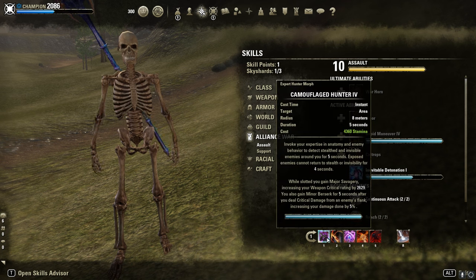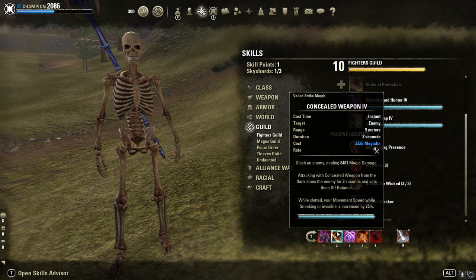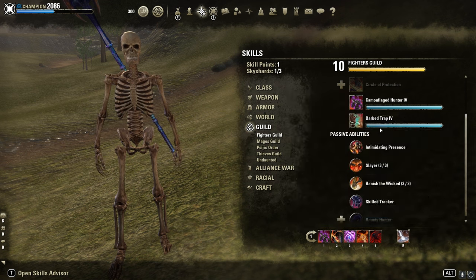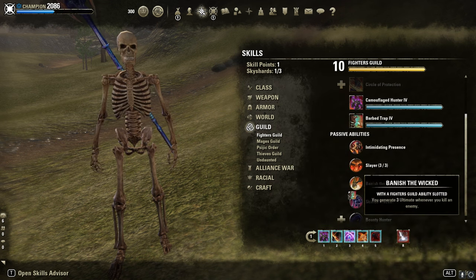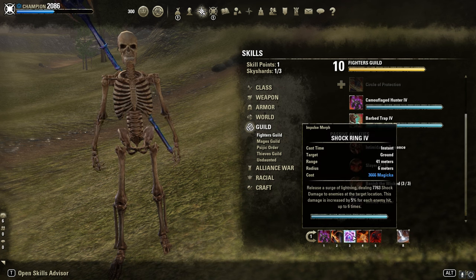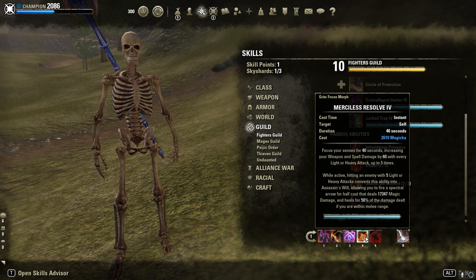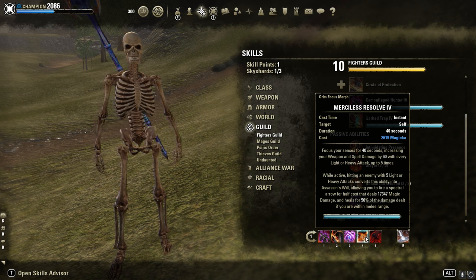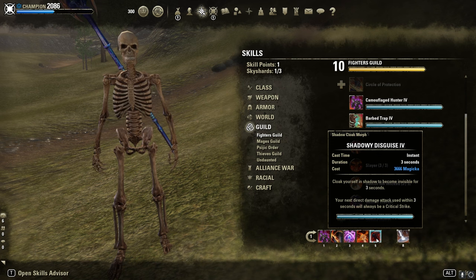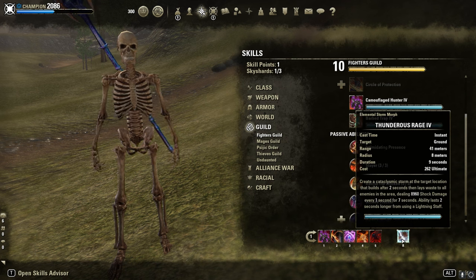Front bar: Camouflage Hunter for Minor Berserk and extra spare damage, thanks to the Warrior passive. Slayer, Conceit Weapon — you can swap Conceit Weapon for even more damage with a Barbed Trap, for example. Then our spammable Shock Ring, Merciless Resolve — try to keep up five stacks for 300 spell damage before you bomb. Cloak ability, Shadow Disguise, and Thunder's Rage — the Lightning Death ultimate.